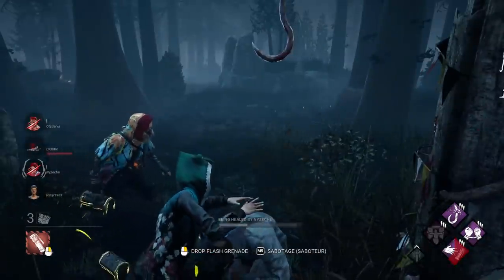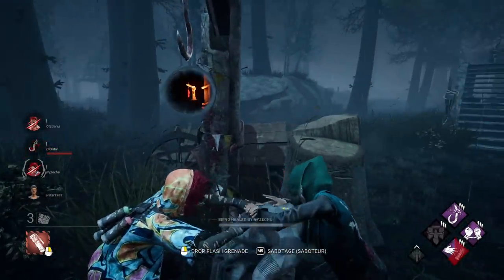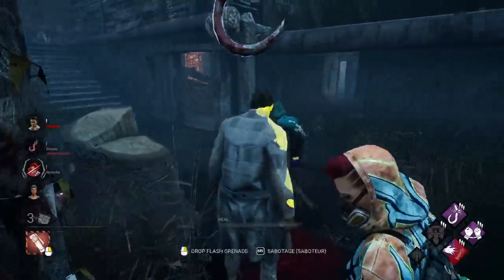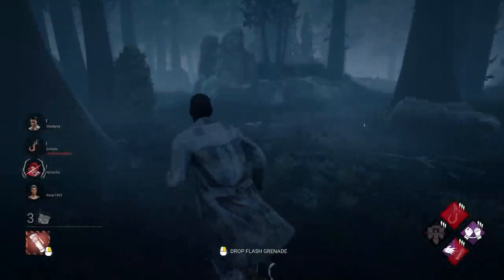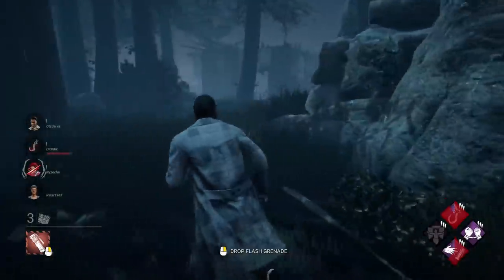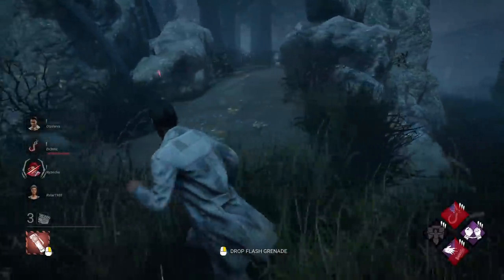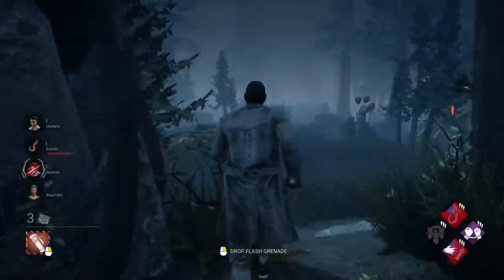One survivor healing another takes about 16 seconds, and since this action requires both survivors to stand still in place, you could argue that it's actually wasting twice as long — so 32 seconds of effective time. This is about the same time it takes a single person to self-care themselves to full health, so a single heal state takes about 32 seconds overall.